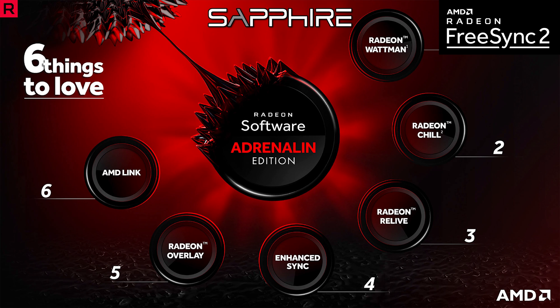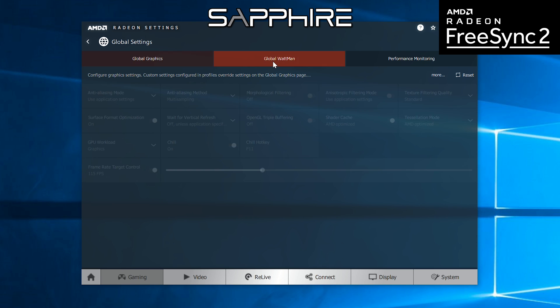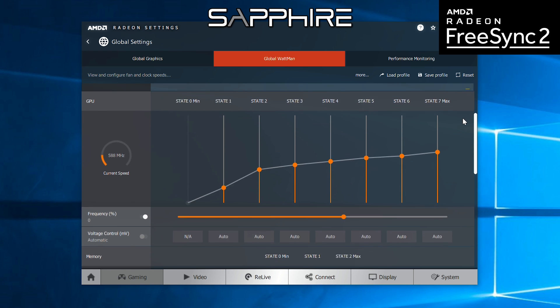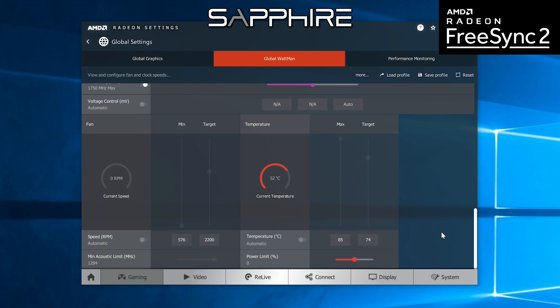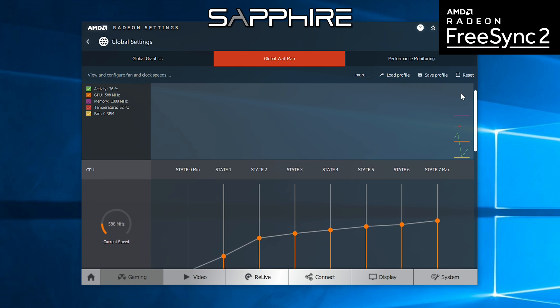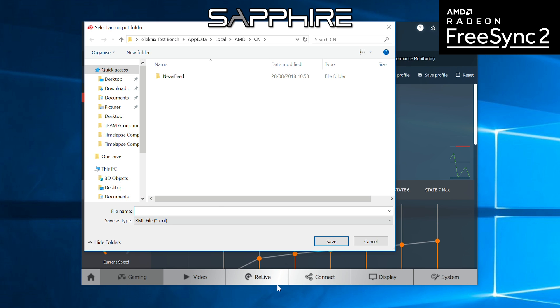First we want to quickly mention some of the features present in Radeon software, all of which have been updated along the way, including recently with the new Adrenaline drivers. First up we have the Wattman utility. It allows you to not only create your own custom overclocking profiles but also upload them to the cloud to share with other users. Likewise, you can download and apply other users' custom overclocking profiles to your own card — a neat way of facilitating community collaboration to find those sweet-spot settings for your GPU.